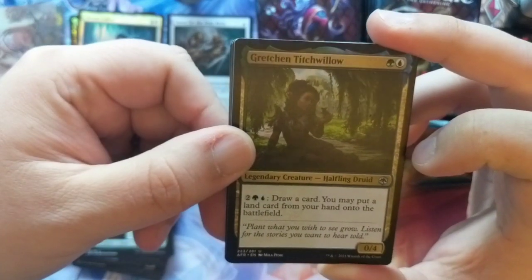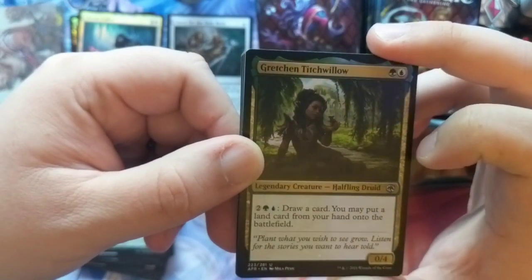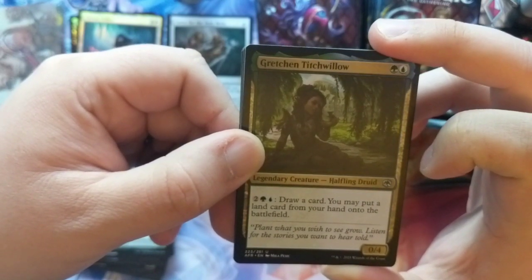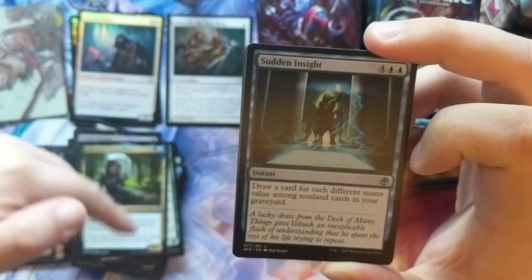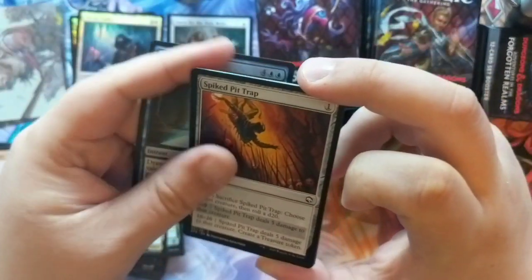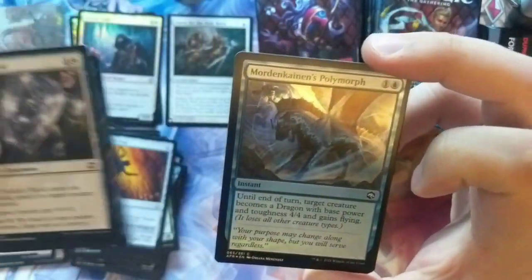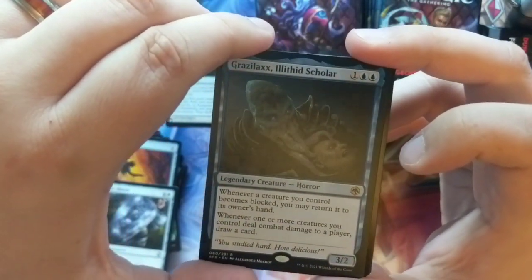I don't know Gretchen Twitchfella Willow, but she's a halfling druid — 'Plant what you wish to see grow, listen for the stories you want to hear.' There must be a lot of characters I'm not familiar with. We got ourselves a paladin shield — armor and artifact. We got ourselves a Mind Flayer Lair. Gazlack, Illithid Scholar — these guys are nasty.